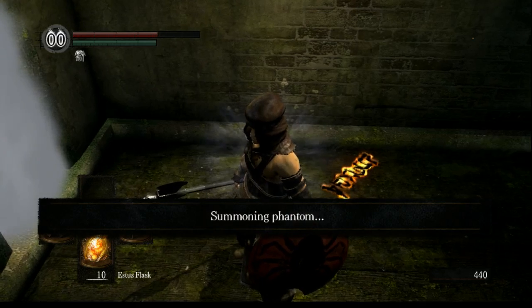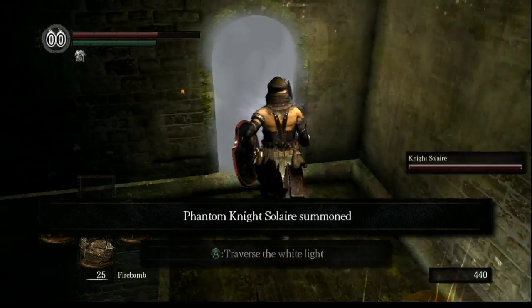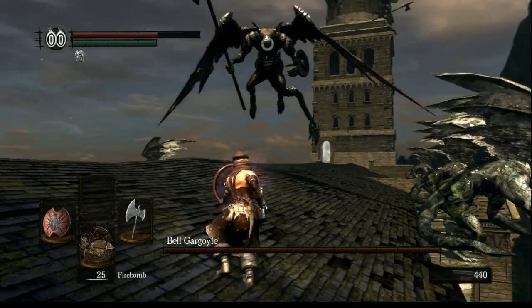I'm just gonna wait a second until he's summoned. And then the trick is Firebombs — they are cheap and they kill these Gargoyles pretty easily.